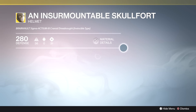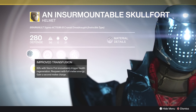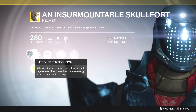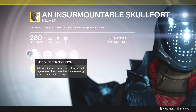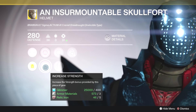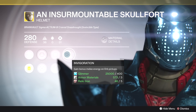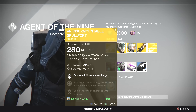For the Titans we've got the Insurmountable Skullfort. In year one this was pretty much a pass, but in year two it seems a lot better. The perks include Improved Transfusion — kills with Storm Fist immediately trigger health regeneration — and you respawn with full melee energy and gain a second melee charge. That's pretty powerful even if you're not on a Striker Titan. Stats include increased intellect and increased strength, Hands-On for bonus super energy from melee kills, and Invigoration for bonus melee energy on orb pickups. Not a bad roll.